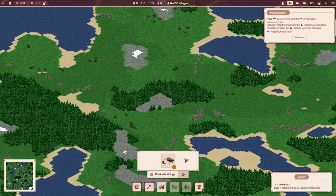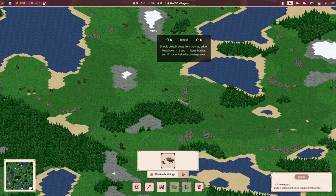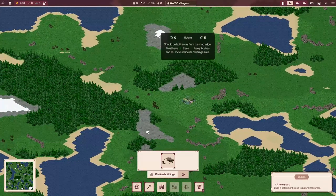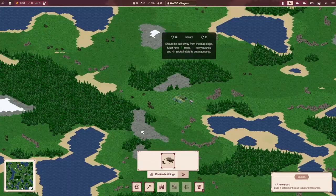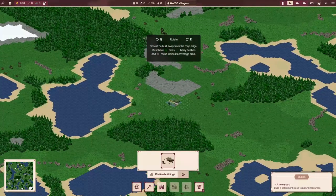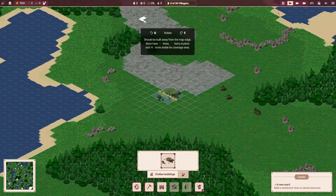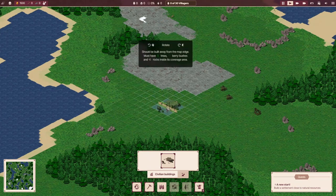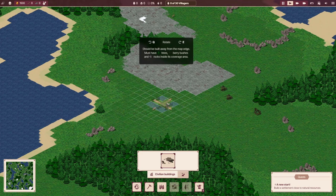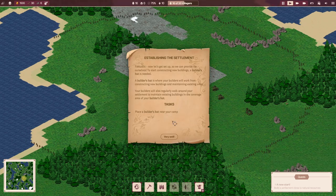First things first, we have to place a settlement. It's got to be near some trees, berries and rocks. Let's place it over here. There we go — a settlement, fantastic.